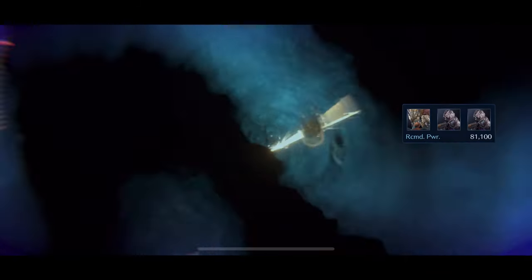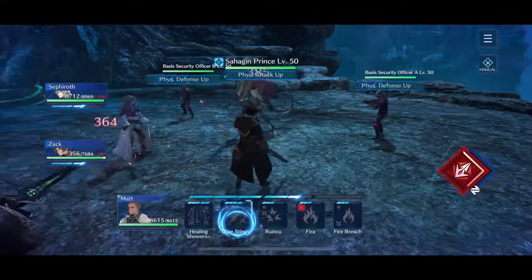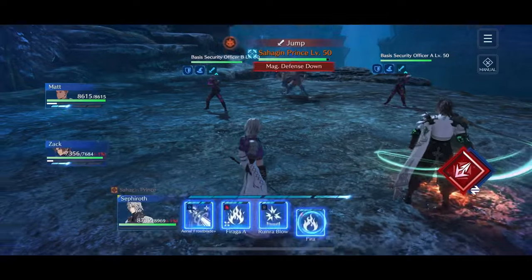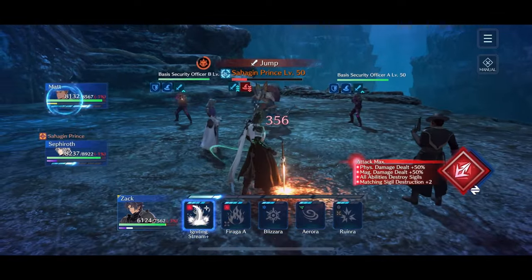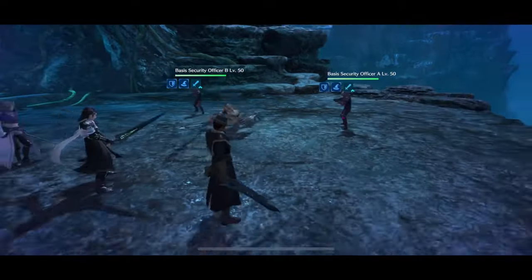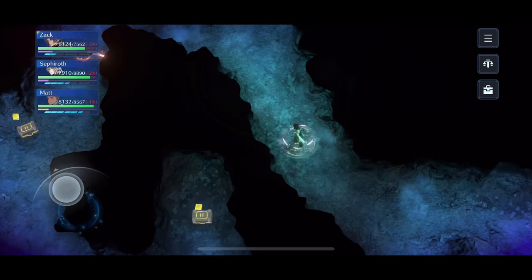First things first, we're going to fight the Sahagin Prince since that's the only option available. I'm going to be jumping around between characters a lot — this is deliberate, to make sure they either use or don't use abilities. Starting off by lowering his magic defense with Matt, making sure Sephiroth didn't do anything until that was in place. Two Firas from Sephiroth, two Igniting Streams from Zack, and he's dead before he can get Jump Off. 68,000 points after an 18-second fight, and for the Trance ability we're taking the full score boost.